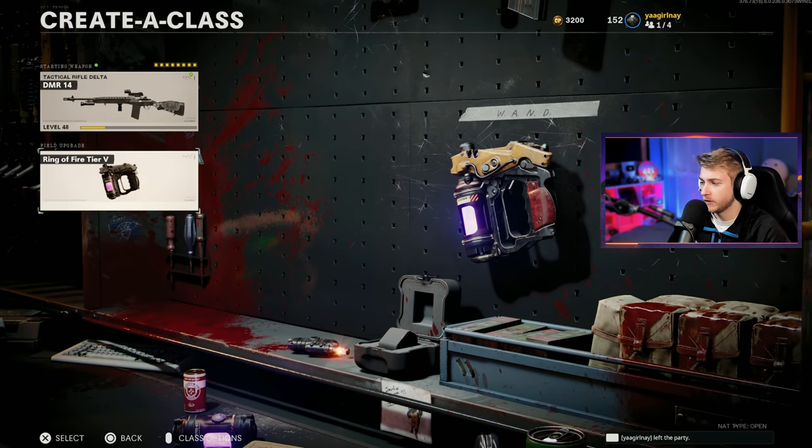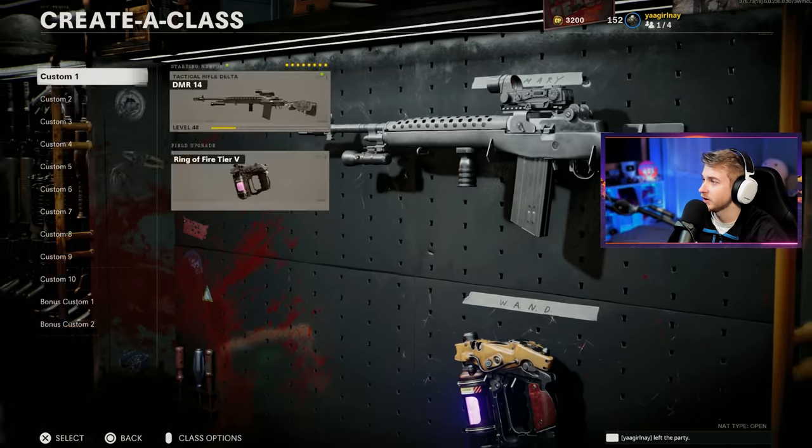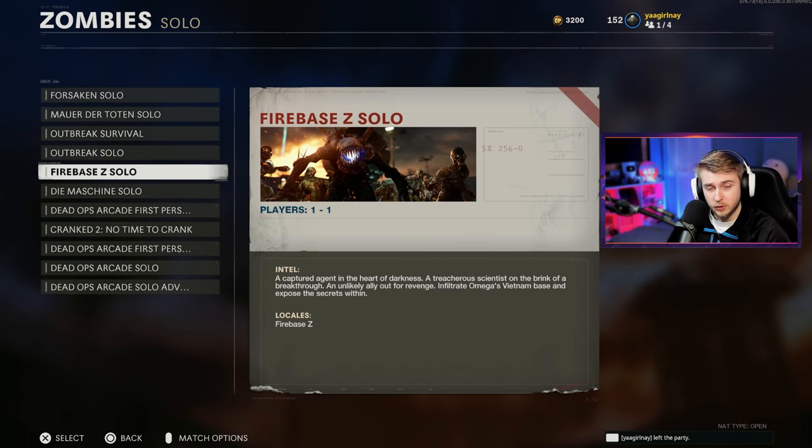We're going to be hopping in with Ring of Fire. I'm sure we'll be fine just using Ring of Fire the whole time, but if we end up getting messed up, we'll probably switch to Tesla Storm or something like that. Anyway, let's hop on Firebase C and see what we can do.